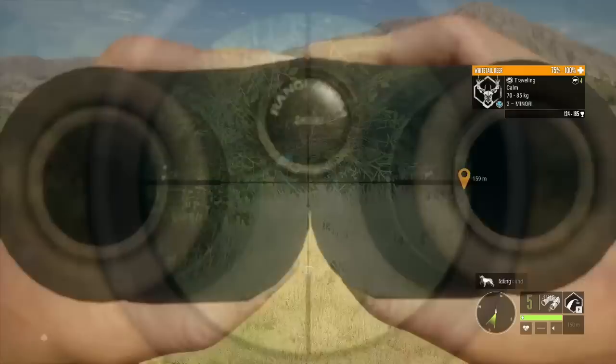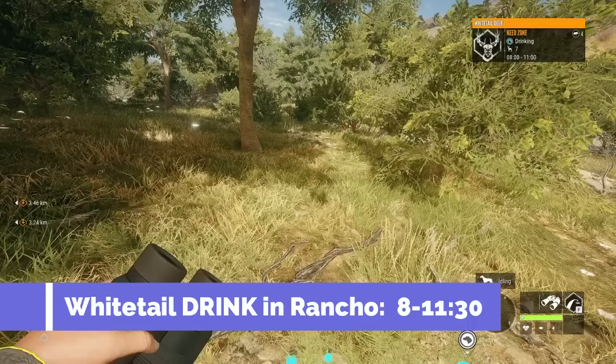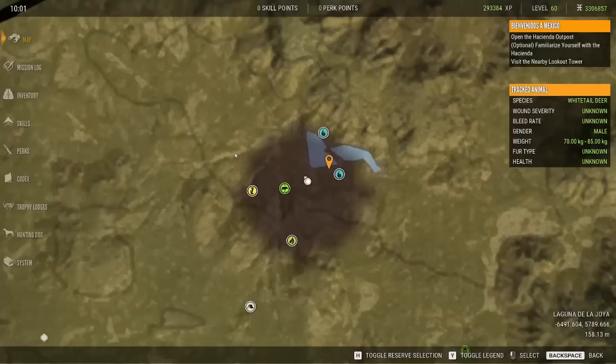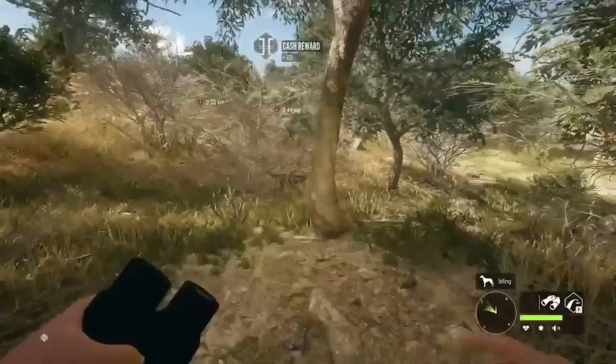Let's go find that zone indicator. Okay, they do drink till 11. Interesting, because on all the other whitetail maps, whitetail drink from 8 until 12 — but it's 8 until 11 in Rancho, so you're getting a shorter drink time in Rancho. I really thought they were going to change it. I was wrong, and that wasn't the greatest of shots, but it did the job. Well, that is fascinating. Let's go find some zones.